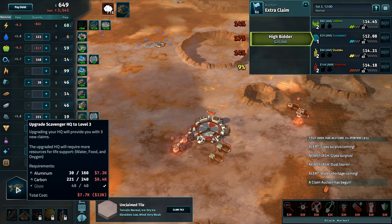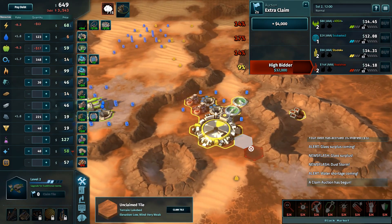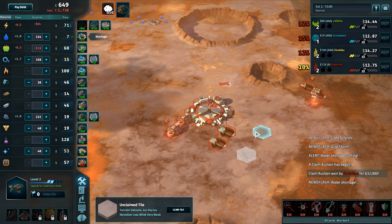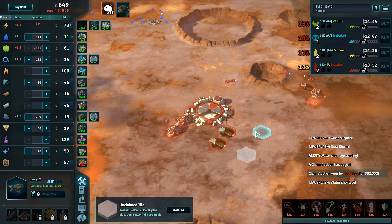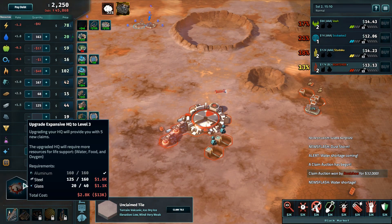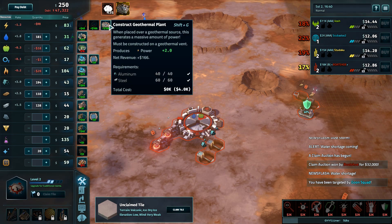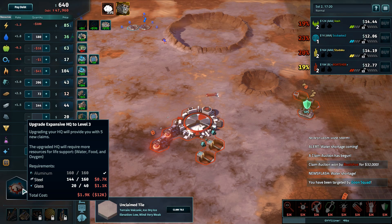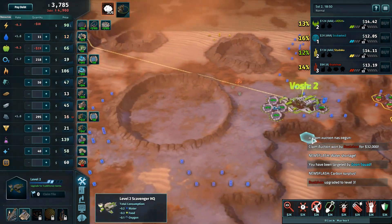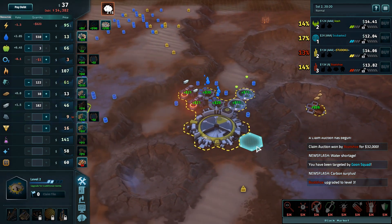Vosh needs another map. On stream, 5k for the upgrade. Extra claim auction going to 28,000 to Studoku — 32k is a bit high, but you can kind of absorb it. The downside is it locks you out of the potential power market. Boatshoe still has the upgrade to HQ3 once they realize they have enough cash. There was a water shortage — I'd imagine it was probably Vosh who pulled that off given he has almost no water in storage — but it would have given him a nice leap ahead.